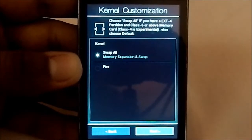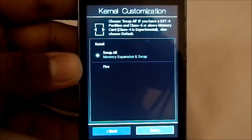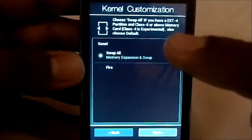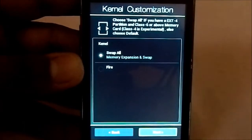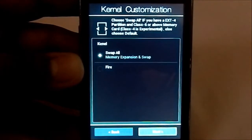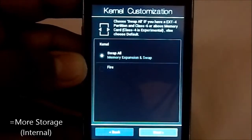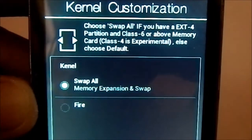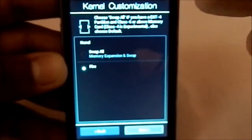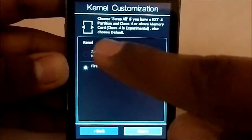There are two kernels available: Swap-All kernel and Fire kernel. Fire kernel is the one you've probably used — it's awesome and has a lot of features. Swap-All is a modified version of Fire kernel with ext4 support, so you can have an ext4 partition on your SD card to expand your internal memory. If you have an ext4 partition, use class 6 or above — class 4 is experimental. If you don't have an ext4 partition, choose the default or the device won't boot. I'm going to choose Swap-All since I do have a partition.